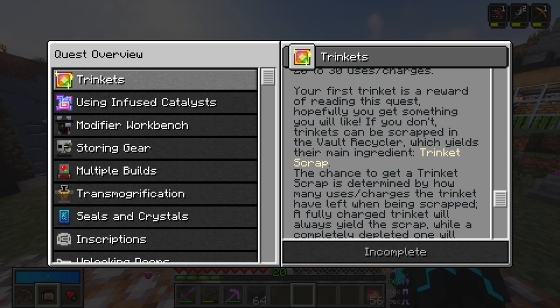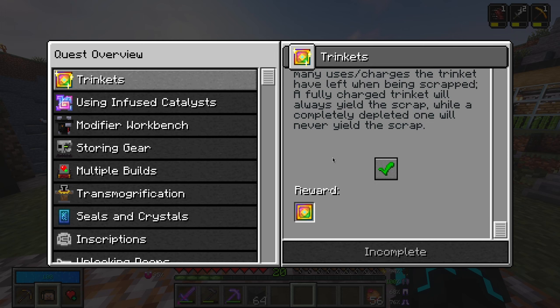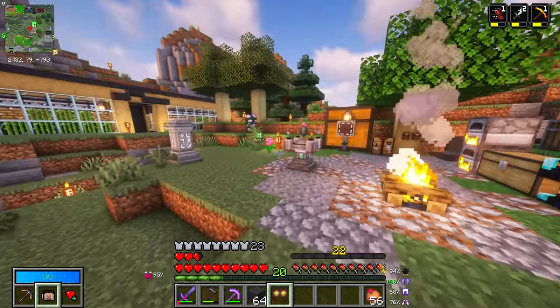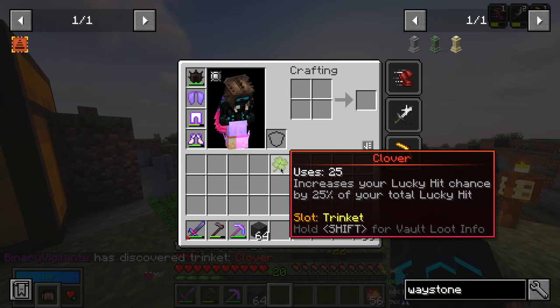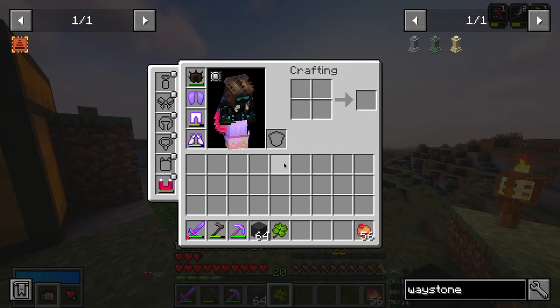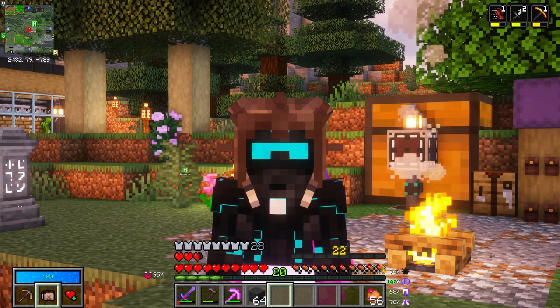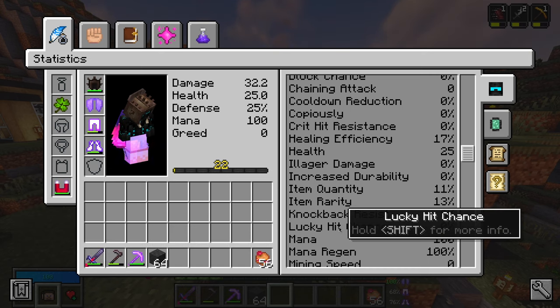Your first trinket is a reward for reading this quest — hopefully you get something you'll like. If you don't, trinkets can be scrapped in the vault recycler, which yields the main ingredient, Trinket Scrap. The chance to get trinket scrap is determined by how many charges the trinket has left when scrapped. A fully charged trinket will always yield two scrap, while a completely depleted one will never yield scrap. I'll complete this and unlock it right off the bat. We got a clover — and it's a red one. Increases your lucky hit chance by 25% of your total lucky hit. I don't think that is super good, but considering it's the first one we have, I'm going to equip it. Lucky hit is your chance to perform a lucky hit — dealing 10% increased damage or applying an additional lucky hit effect. It's good!